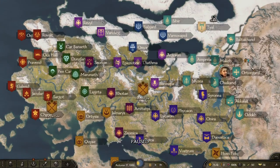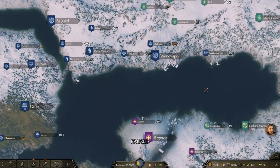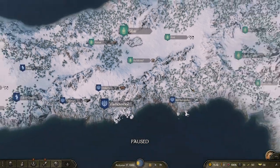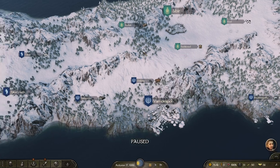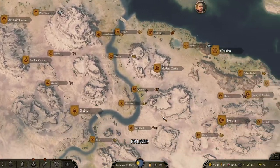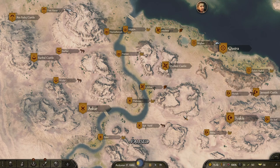From the Khuzait side to the Battanian and Vlandian side, horses and salt sell well. From the top-right Sturgian area, they have a lot of fur production — you can see fur-producing villages there. Leather is also available. Fur and leather can be bought cheaper up there and sell for almost double in the Aserai region, because the Aserai have no fur-producing villages at all. You can double your profit buying fur and leather from the north.